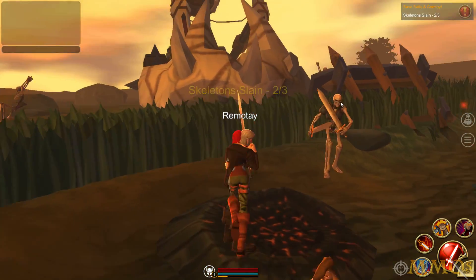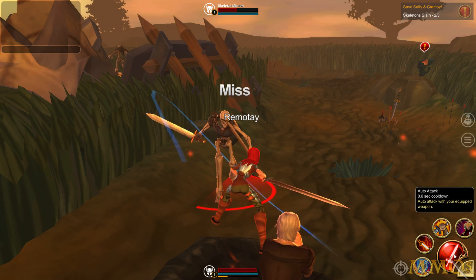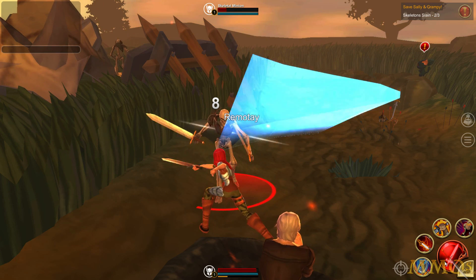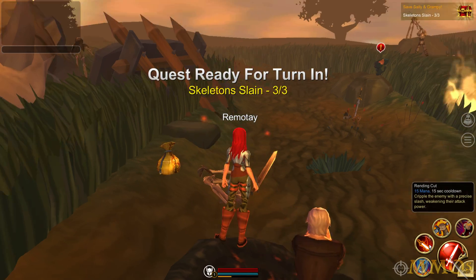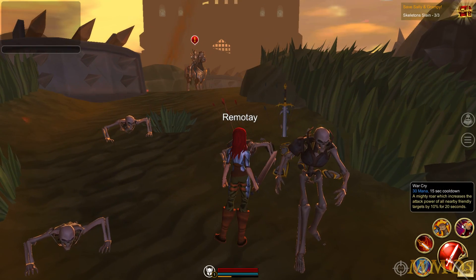Also Forsaken World Mobile too. That wheel basically allows you to do mobile stuff a lot easier. Just left click is auto attack — it does it automatically once you turn it on. And we got our four abilities: Vorpal Strike, Rending Cut, Whirlwind, and Warcry.